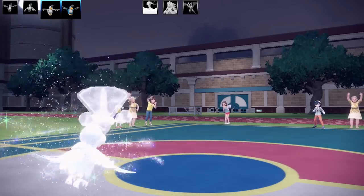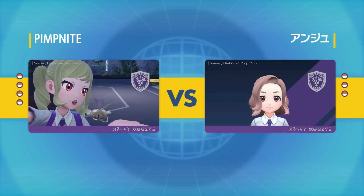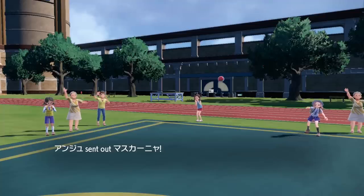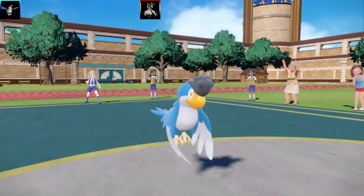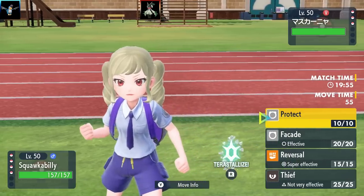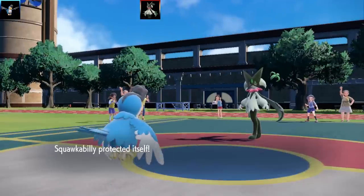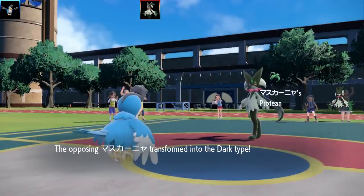Thanks to my opponent for only bringing half their team — it made things interesting. I could have easily lost if those Stone Edges connected. Next battle, the opponent also brought three Pokemon. Both trainer names I can't quite read — if someone wants to translate them it's always appreciated. I've got Meowscarada leading against me. I have Protect and Facade ready.